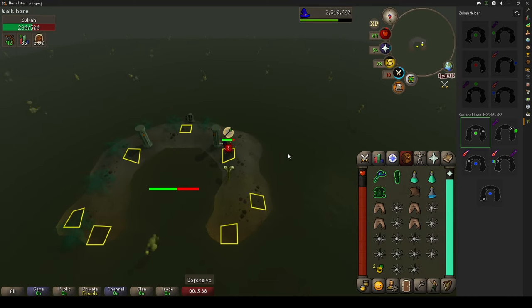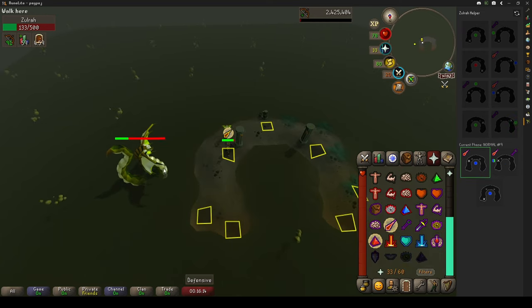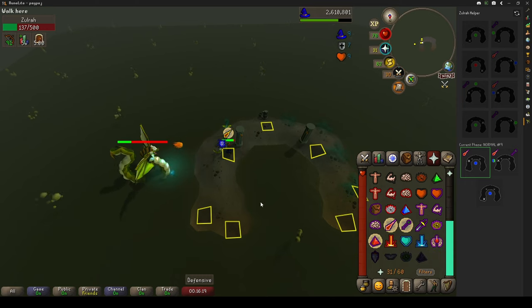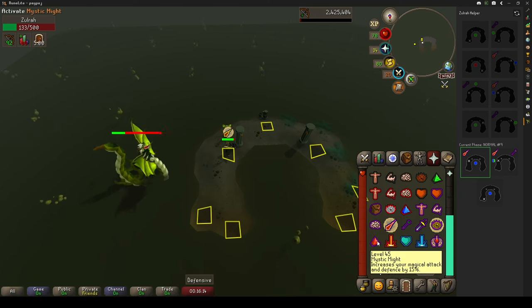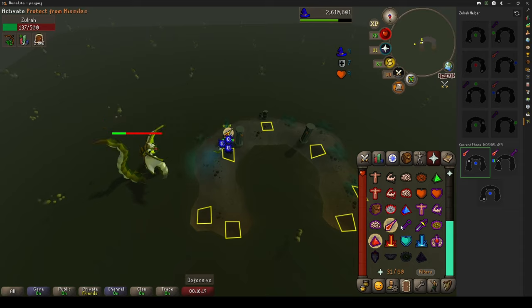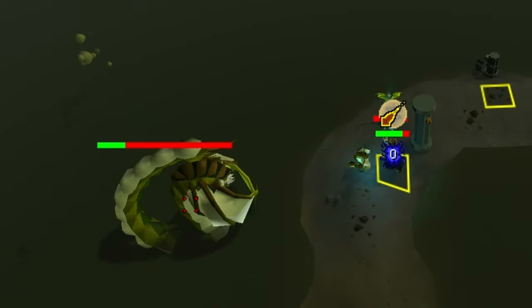Even after 100 kills, I sometimes forget which phase I'm currently in, but it's not the end of the world — you die, you re-gear, and you go back in. There's only one tricky phase in the whole fight and that's the half-blue half-green phase, or sometimes half-green half-blue, depending on the path you get in the beginning. The phase shows both mage and ranged prayer icons but since the mage one is on the left side, it means we're going to pray mage first then ranged. Zulra is now green so we're going to attack him with mage. The moment Zulra attacks with mage, you can switch your prayer to ranged.